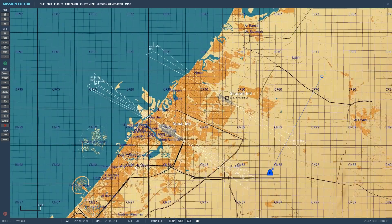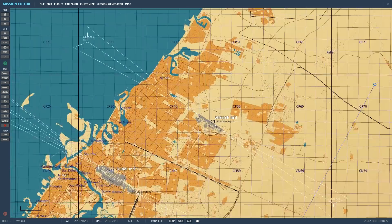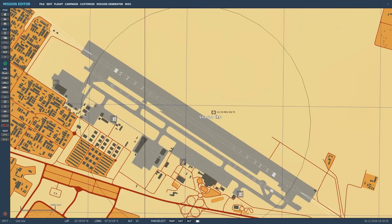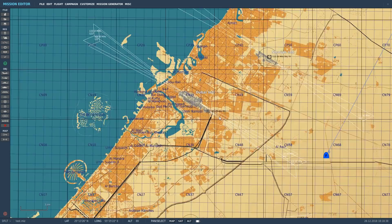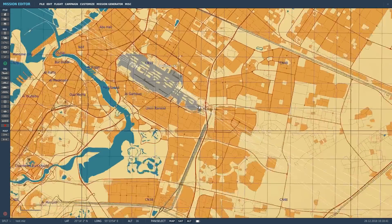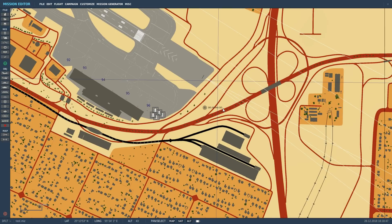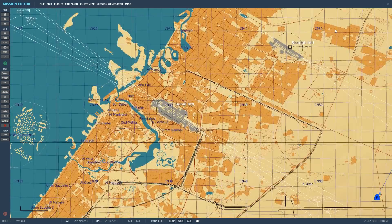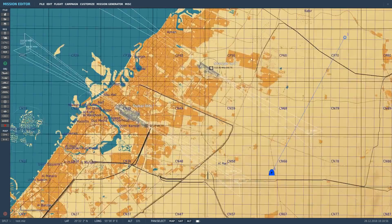Let's have a look at some of these NDBs. We're in the mission editor — it's just easier to show them here for a tutorial. We've got one at Sharjah International at a frequency of 112.30 megahertz. And there's another one here, a slightly different shape, a different type of NDB at 265.00 kilohertz. You'll notice after the frequency there's a code — in this case DO, and for Sharjah International, SJH — we'll go over that a bit later.